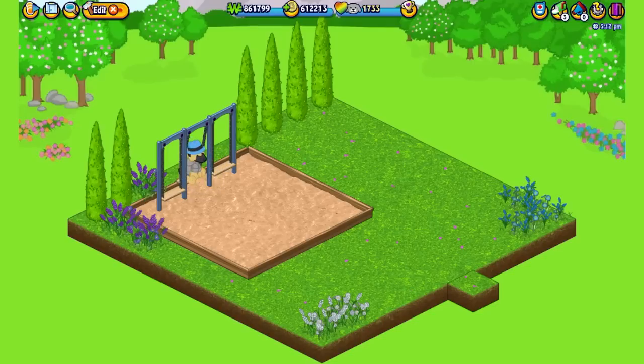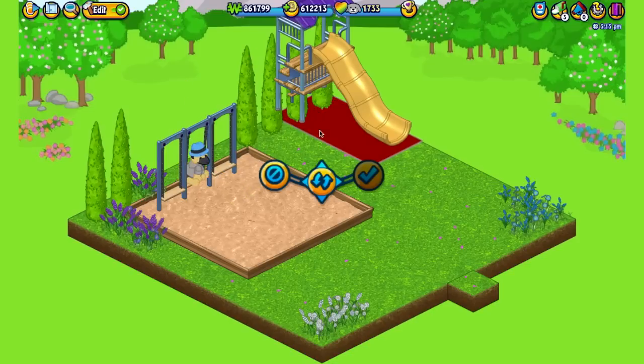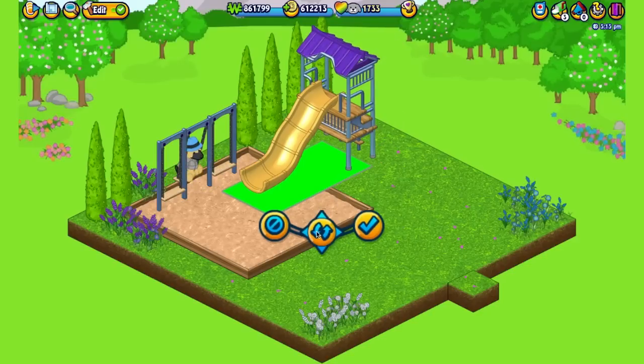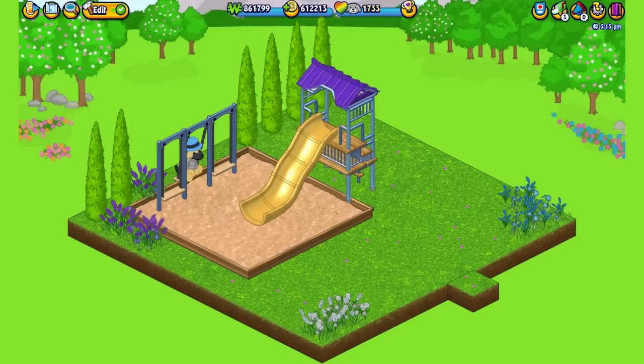Now I'm going to add the playground long slide. This long slide is the grand prize for collecting all 50 flowers throughout May. It's a really cool item and your pet can actually slide down it when you click on it in play mode — it's quite tall. I'm going to rotate it so it faces the sandbox, so the slide ends up in the sandbox and your pet will slide safely into it.